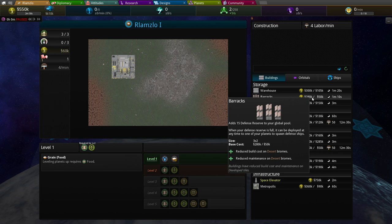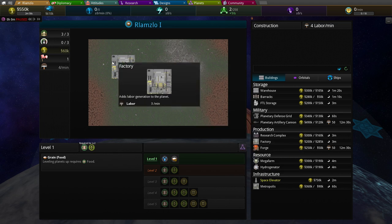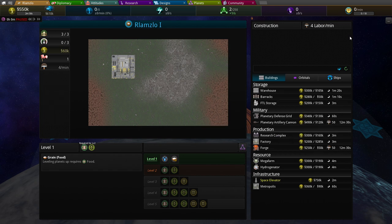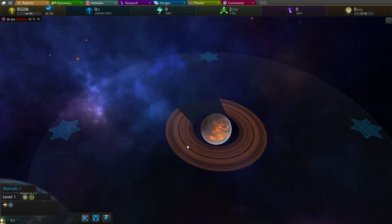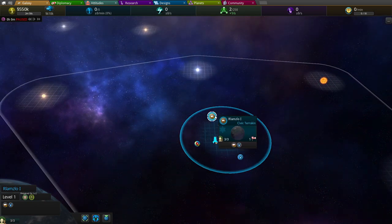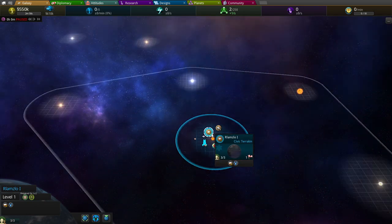Barracks — what does it give us? Reduce maintenance on desert biomes. This is not a desert biome. This thing only makes 60k dollars. Well, let's just run the game a little bit. Here's our planet right there. We zoom out and you can see the galaxy.